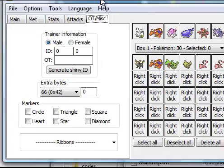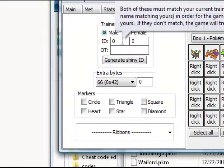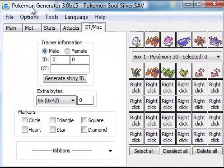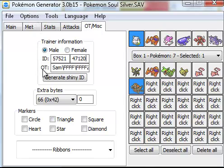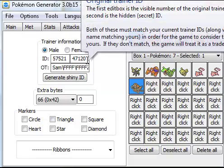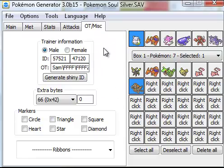Now back here you're going to insert your Trainer ID and your Secret ID. Your Trainer ID is the number on your Trainer Card. There's a code for finding your Secret ID as well.